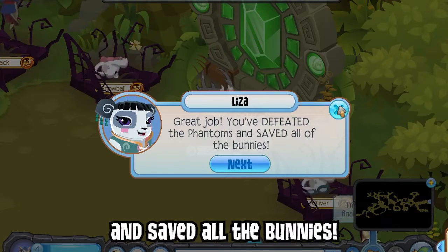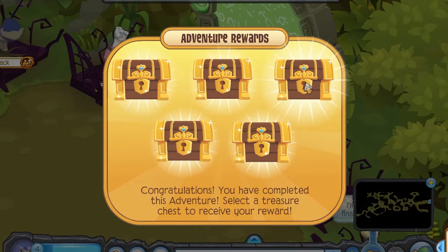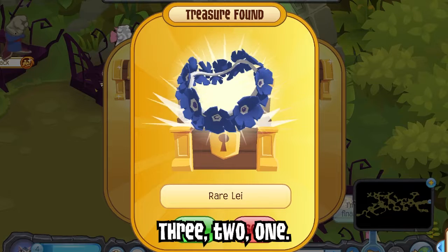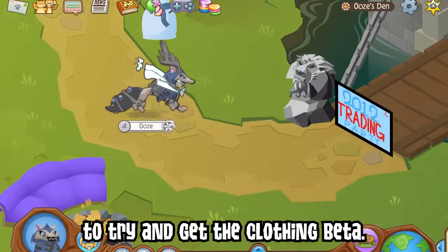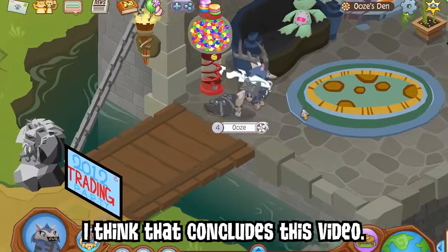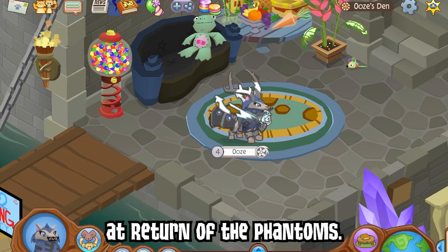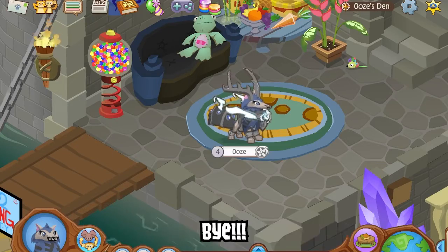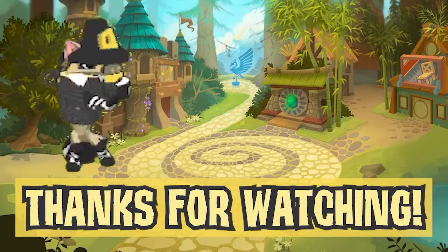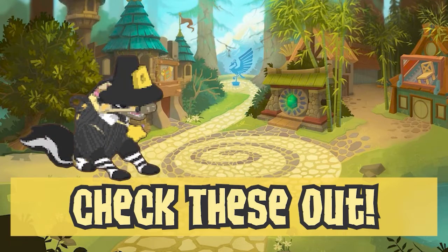Great job! You defeated all the phantoms and saved all the bunnies! I'm a hero! I'm gonna close my eyes. Three... two... one... opening now. Okay, that's a rim — that's not bad. I can use that with my star cape to try and get a clothing beta. I think that concludes this video. I hope you enjoyed watching me completely fail at Return of the Phantoms. I had a pretty good time, so I hope you did too. Thanks for watching, I hope you enjoyed, and I'll see you in the next video. Bye!